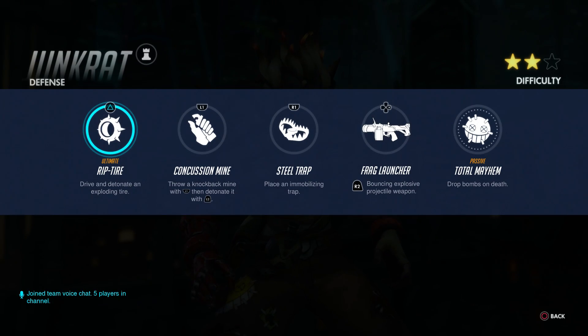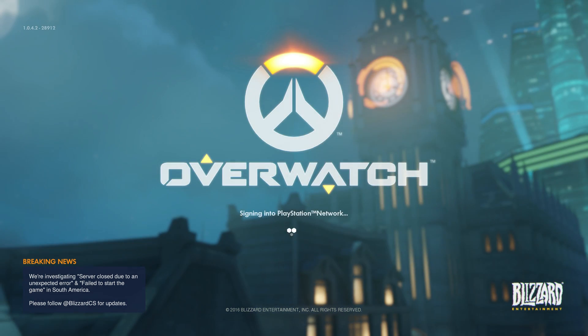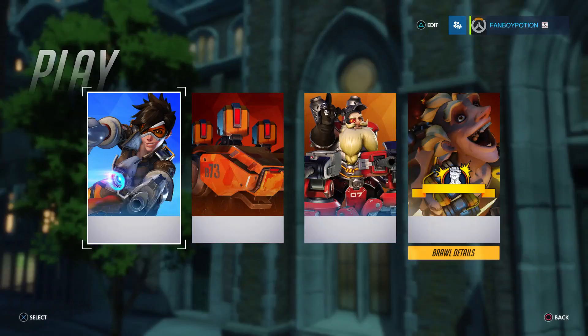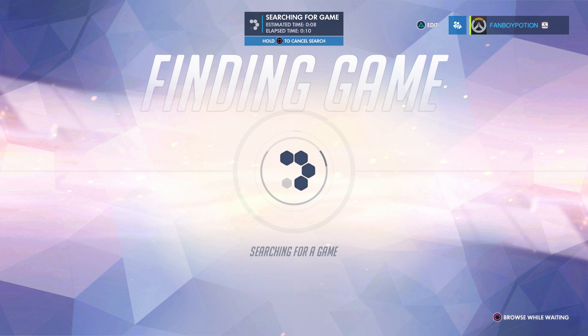Here's our ability list. We have Riptide, which is the ultimate ability — drive and detonate an exploding tire. We have Concussion Mine: throw and knockback mine with L1 that detonates it with L2. R1 allows us to use the Steel Trap, which is the place an immobilizing trap. And then the immobilizing trap basically shuts you down. His main weapon is the grenade launcher, so that's the main weapon that he would utilize. There was something else on the far end and I don't remember what it was, but let's just get into the game.